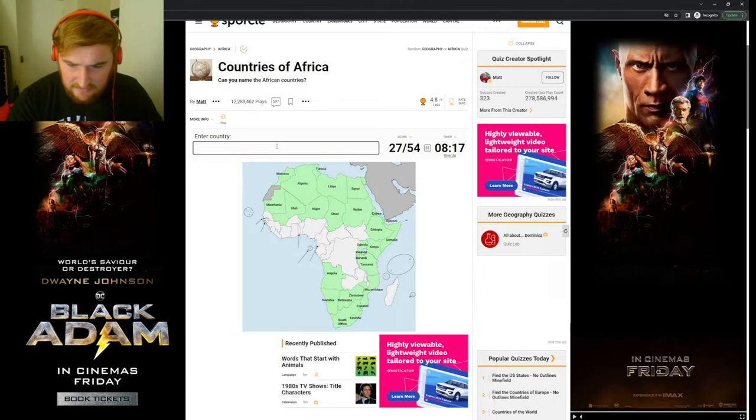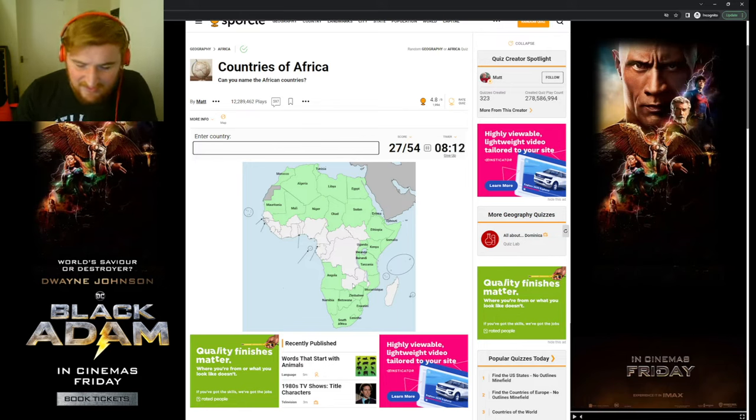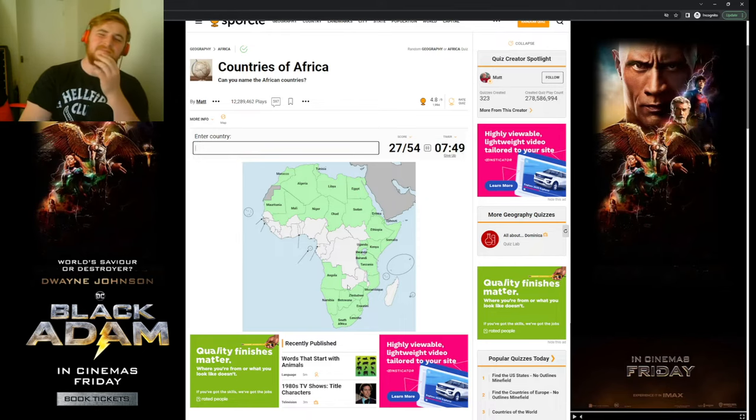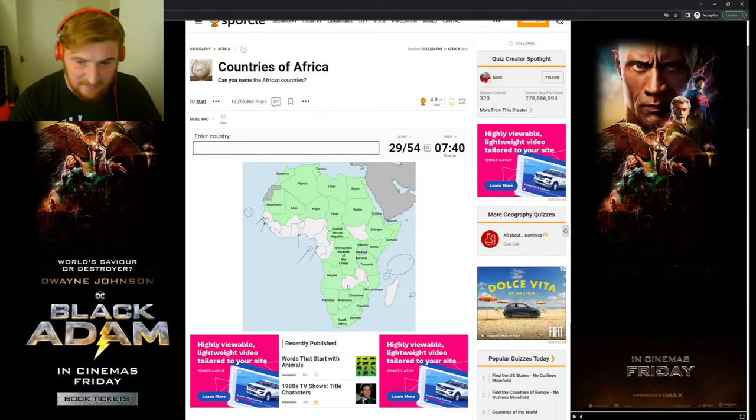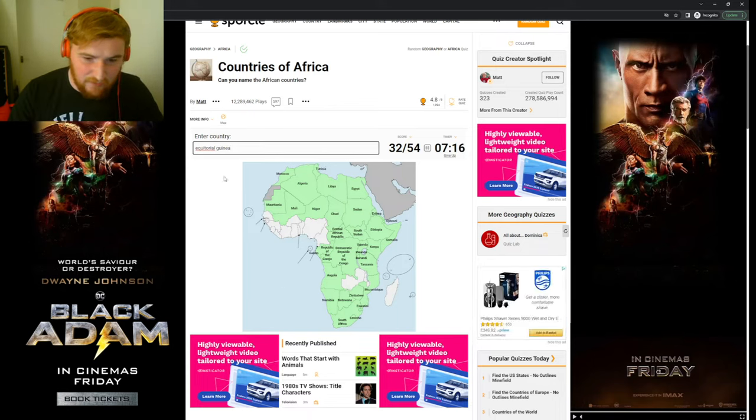Above Namibia we have Angola. The ones in the middle there I always forget — I'm struggling now. We've done exactly half already. Of course we have the DRC up there with the Central African Republic, and the Republic of the Congo. We've also got South Sudan — I always forget that South Sudan has become a thing. Gabon is in there, Equatorial Guinea is in there, and Cameroon.